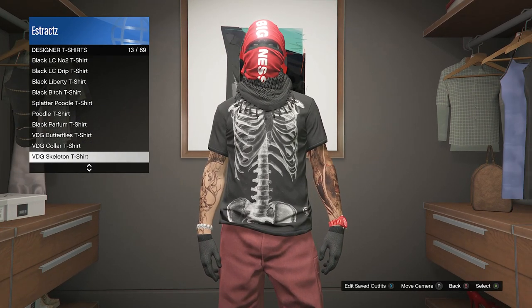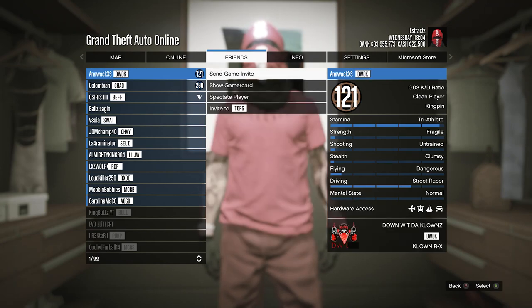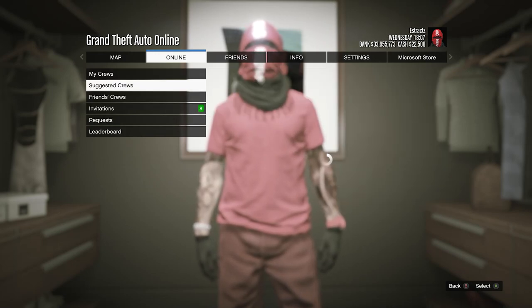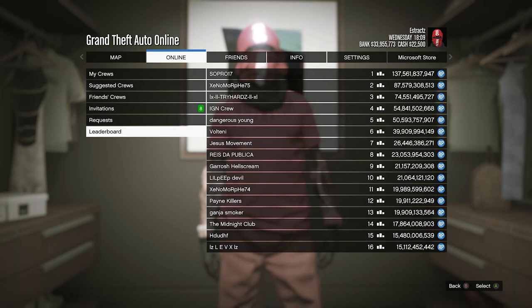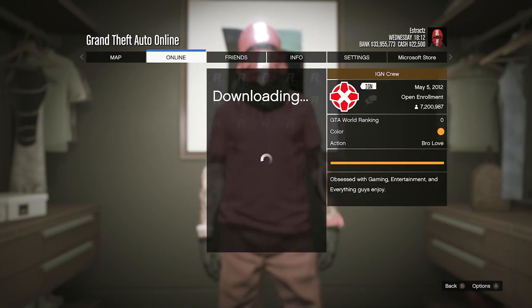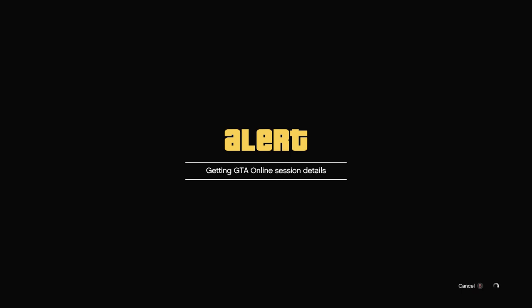After hovering over it for a few seconds, hit pause and either join one of your friends if they are online, or go to online, go to crews, and join a crew. You can also do the leaderboard and find somebody in the IGN crew since somebody is always online. Once you find somebody, click on their profile, click join game, and when you fully join their game, the logo should transfer over to the red t-shirt.